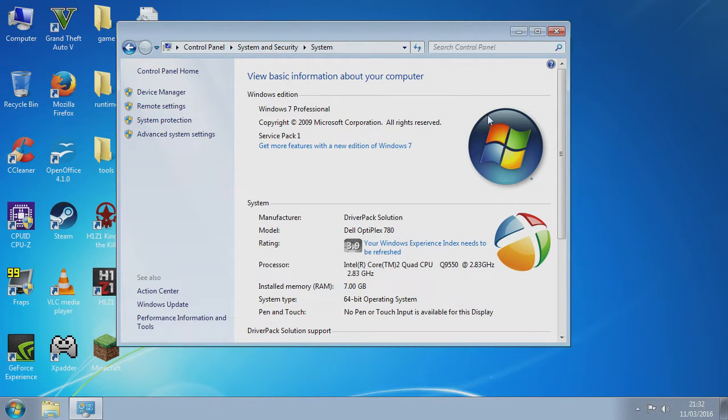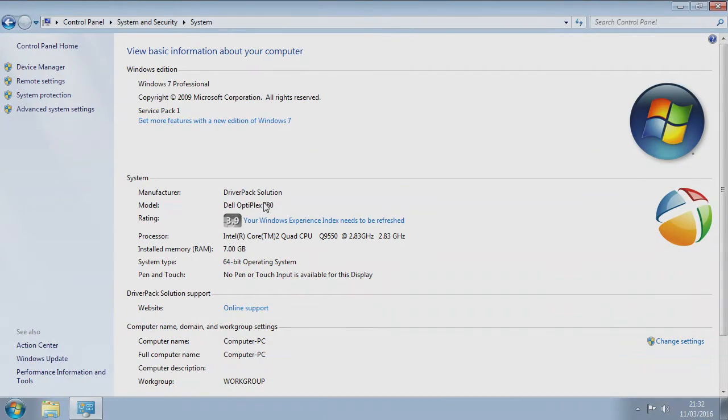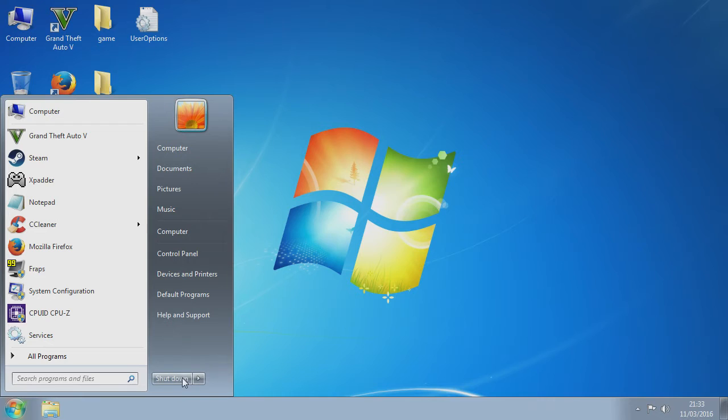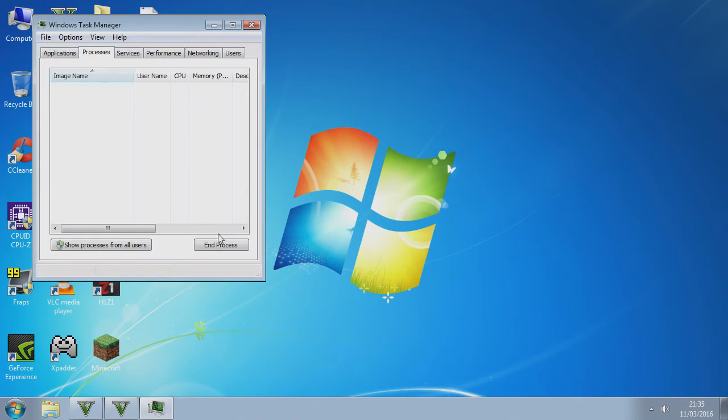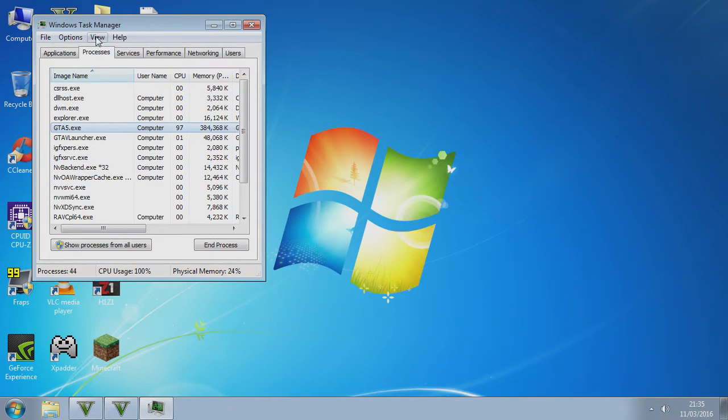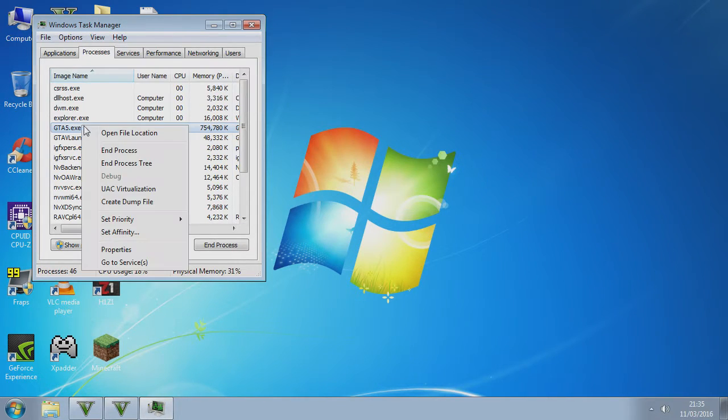The GPU model is the Geforce GTX 780 — driver path confirms it. Now, with DTA X8, first go to View, then Update Speed, and click High. That's what people have been forgetting to do — you have to click Update Speed and set it to High.